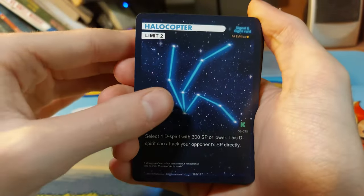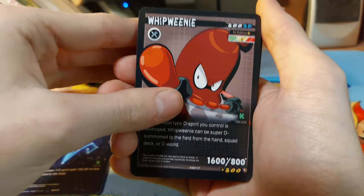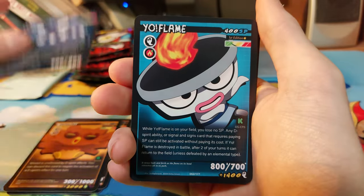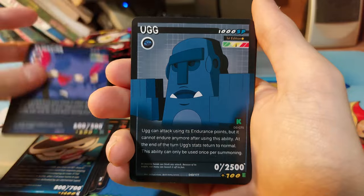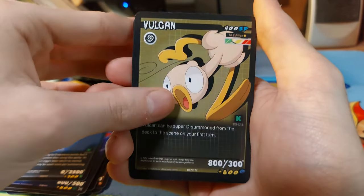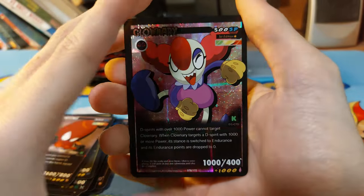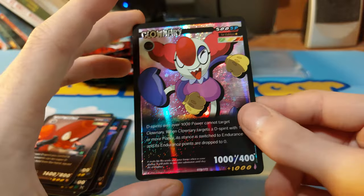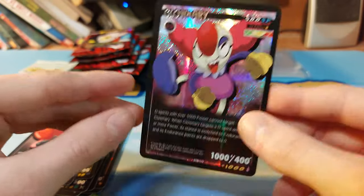At the front we have a Helicopter, Hopeful Summit, a Whip Weenie, and we have a Glow. I'm not sure about the value of these cards, but the Hollow looks nice and the cards feel really nice.